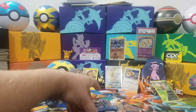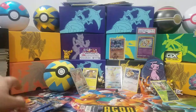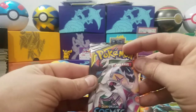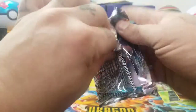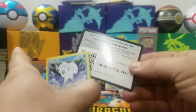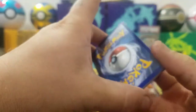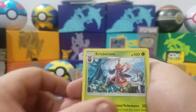Alright, six packs — if I don't pull a full art or GX out of this I'm gonna be really bummed. Starting off with Palkia and Arceus. Last video I'll be giving out code cards since nobody's telling me what they get. Water, Steel — ooh, there we go, Cynthia and Caitlin! Kricketoon, Delmese, Alolan Vulpix, Rockruff, Stufful, Ralts, Fantump — reverse Delmese and the rare is Alolan Sandslash, non-holo.